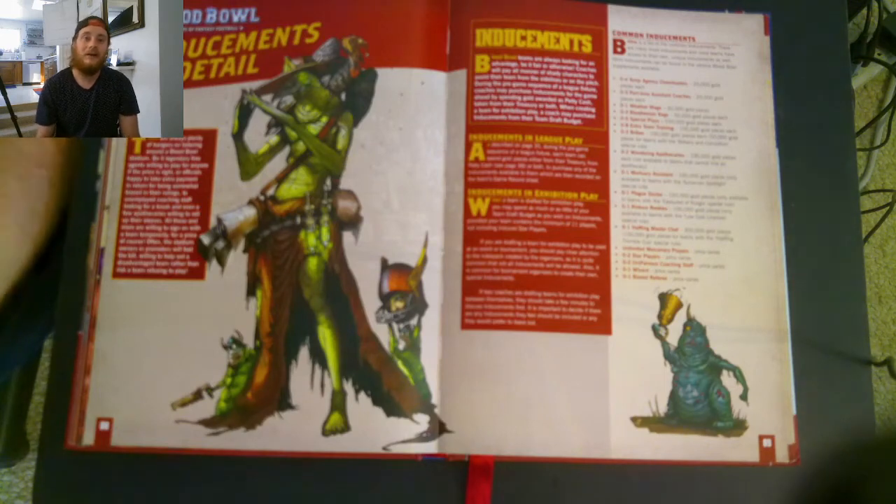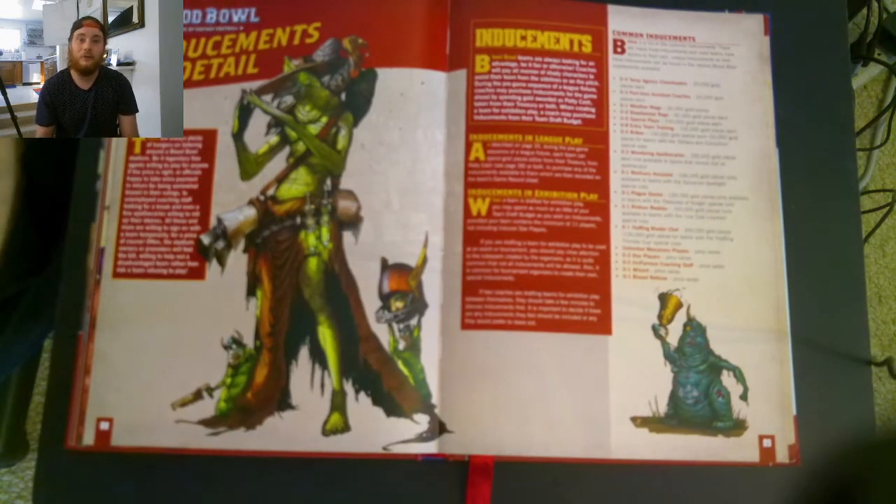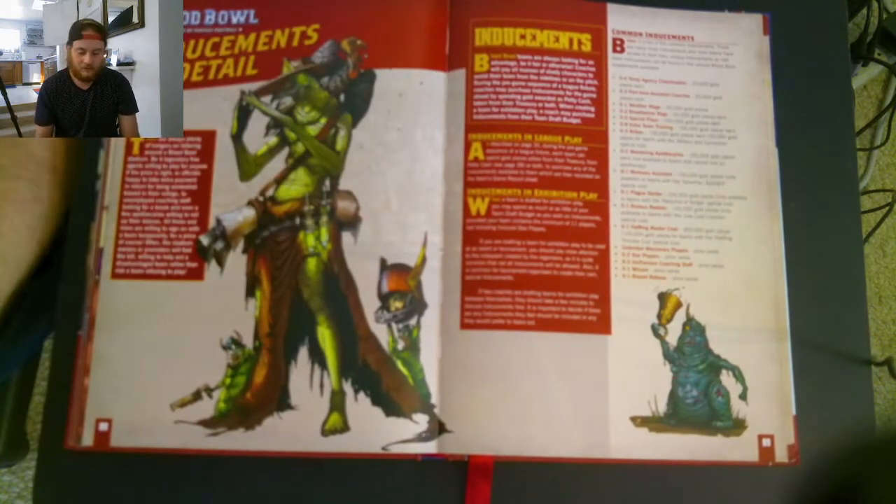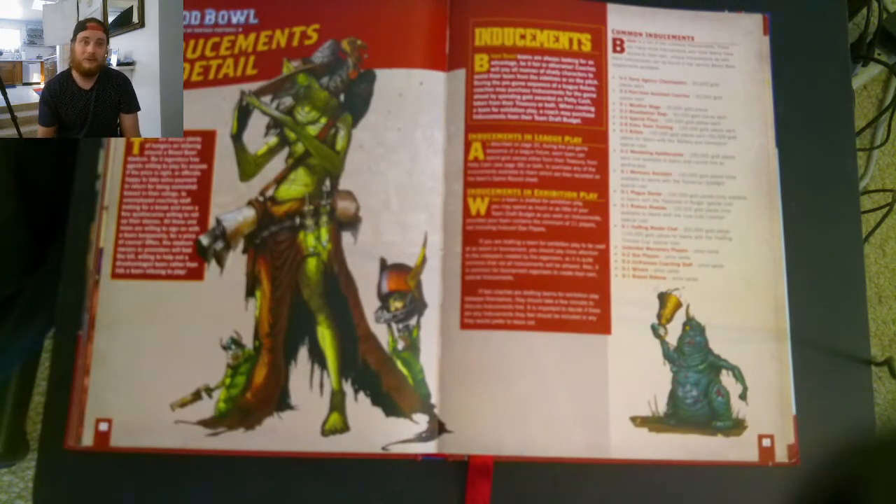Hello, I'm Andrew from Mod House Gaming, and you're watching another tutorial for Blood Bowl. Today we're going to be covering inducements — what they are and how they work. We're going to go through each one, how petty cash works, how star players work, and even some player cards which Games Workshop sells for each team.